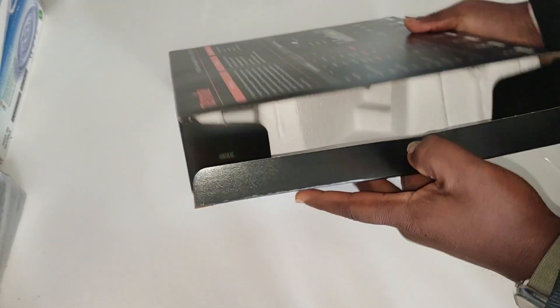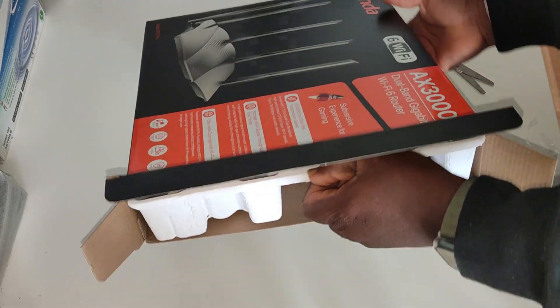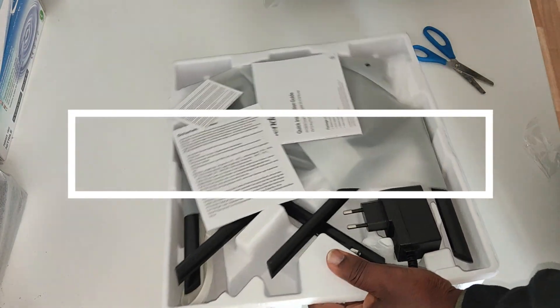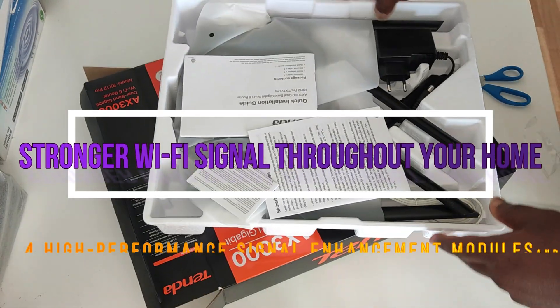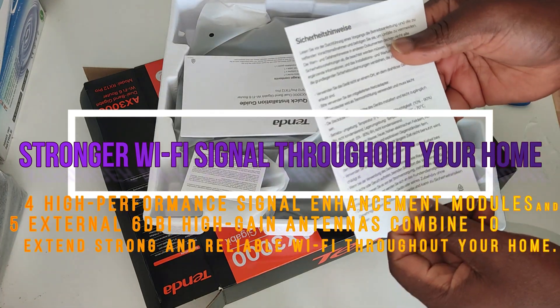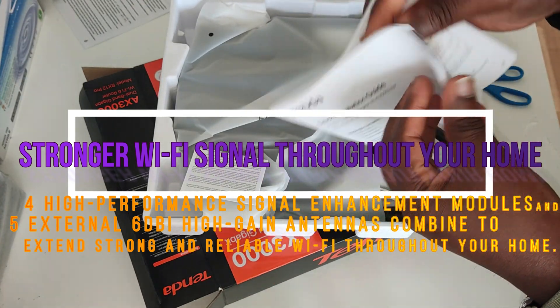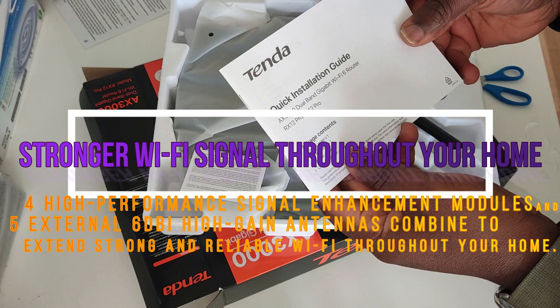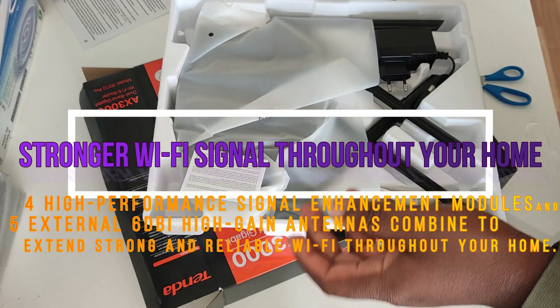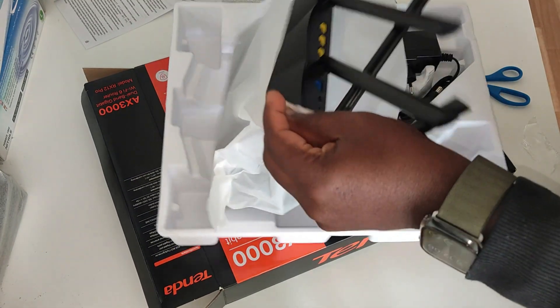After that I'm going to do some speed tests with my old router to really solidify the speed comparison. With the box you have some documentation — a manual and a quick installation guide for people that like to do the reading. This will help you install it, and I think it's a very quick, easy process when you go to the app.